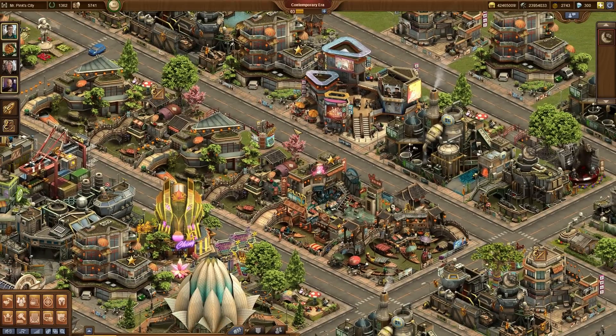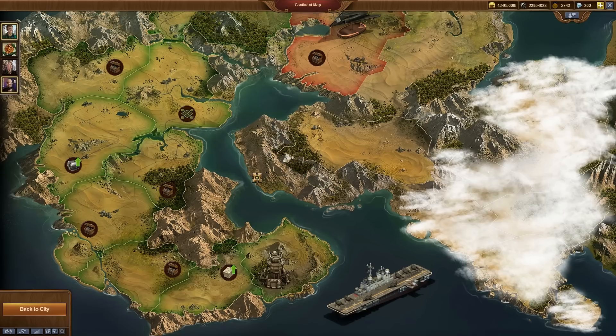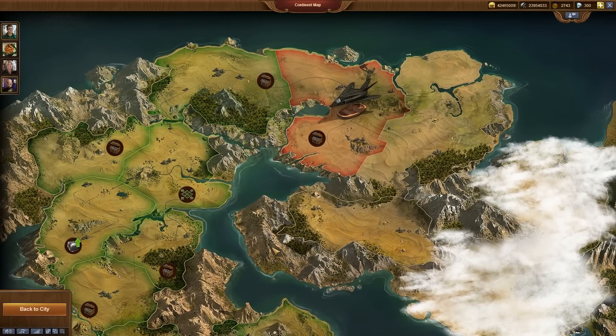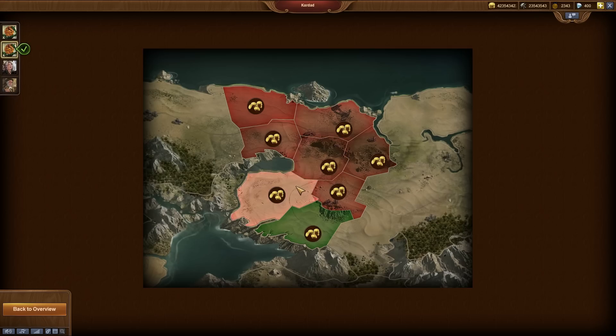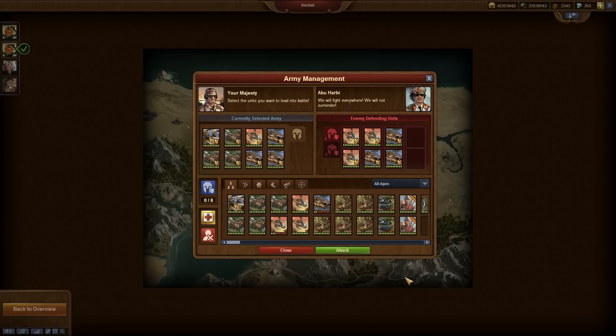Now let's go and have a look at the new continent map. As you can see, this is a desert themed map which will introduce three new province leaders which you will have to fight or negotiate their provinces, and as always, depending on your choices the story will evolve a little differently.